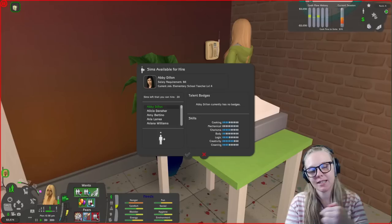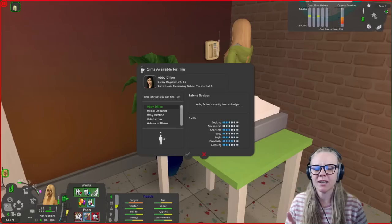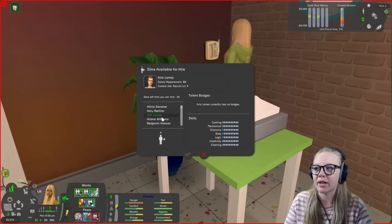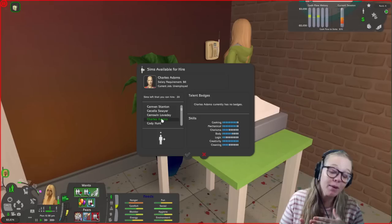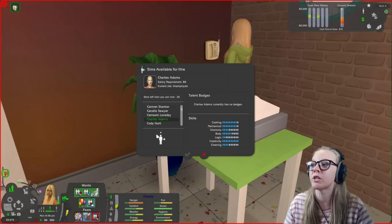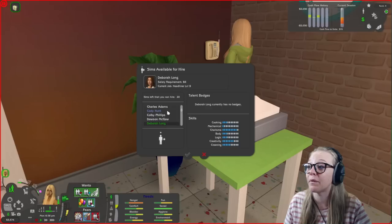This leads me to talk about more mods. I have a couple of mods that affect how many employees I can hire and who is available for hire. Those mods are Hire More Employees and More Employees for Hire, both by Squinge at Insiminator — links are below the video. By default, The Sims 2 doesn't show all available sims in the hire list, so More Employees for Hire fixes that. And by default you can only hire eight employees maximum — if you want to hire up to 20, you need Hire More Employees.